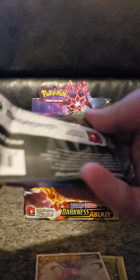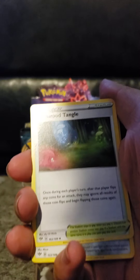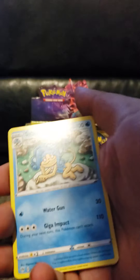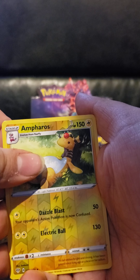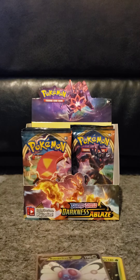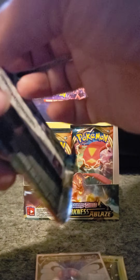Butterfree seems to be one of those more common V cards, along with Centiscorch — I usually pull just about a Centiscorch per box in some form. Four from the back: fighting energy, Glimmet, Tangela, Simipour, Grimer, Clink, Ducklett, Marill, Paras reverse, rare Ambipom, and a regular rare Greedent — this big old fat chipmunk squirrel thing.